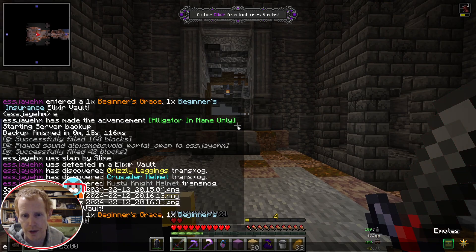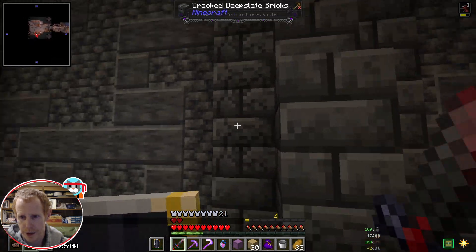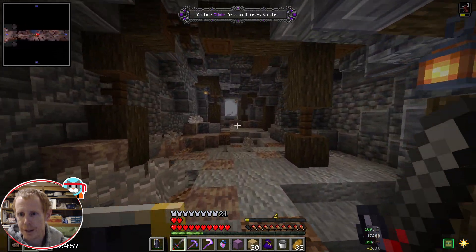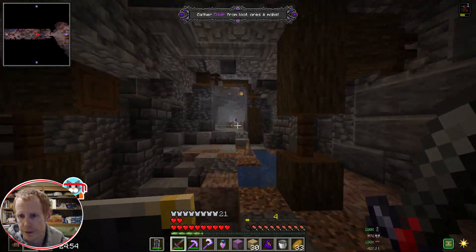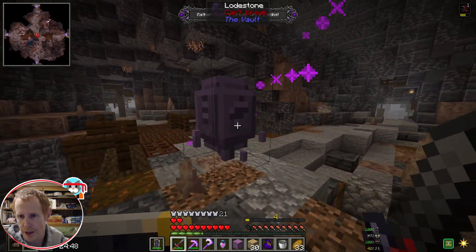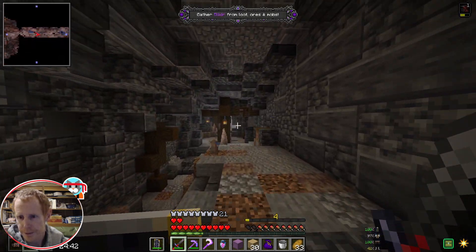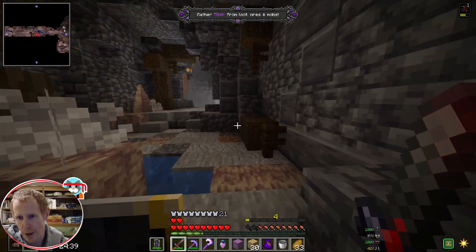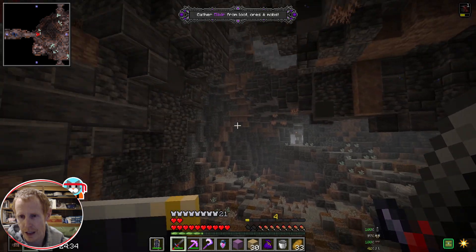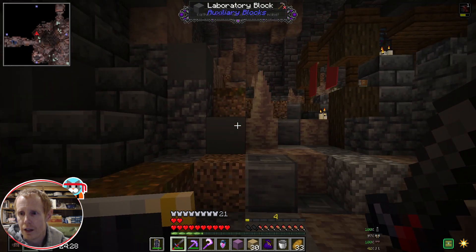This is an east-facing vault with a deep slate cave theme. Because they're early vaults, they are the elixir type. I always skip the first room. If I needed dripstone I could probably grab it while we're in this vault, but I didn't need it for my current crystal.